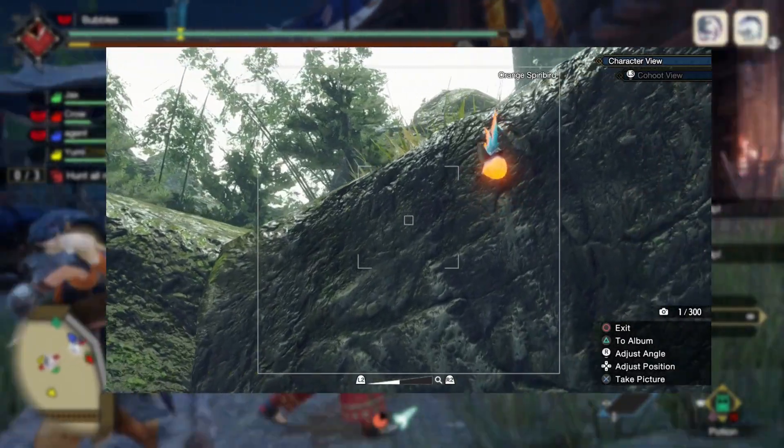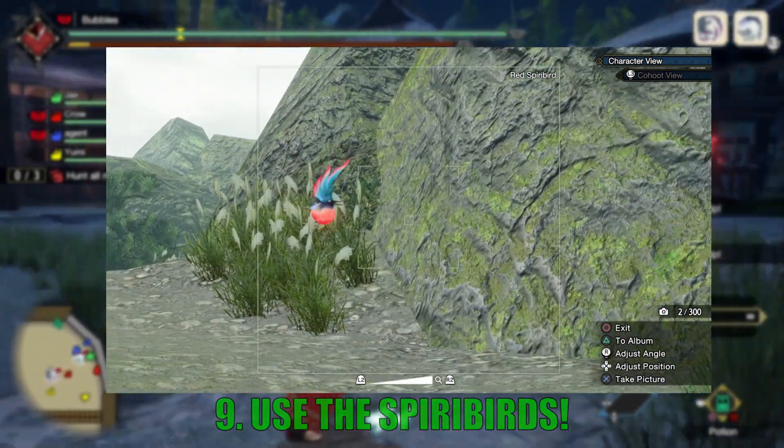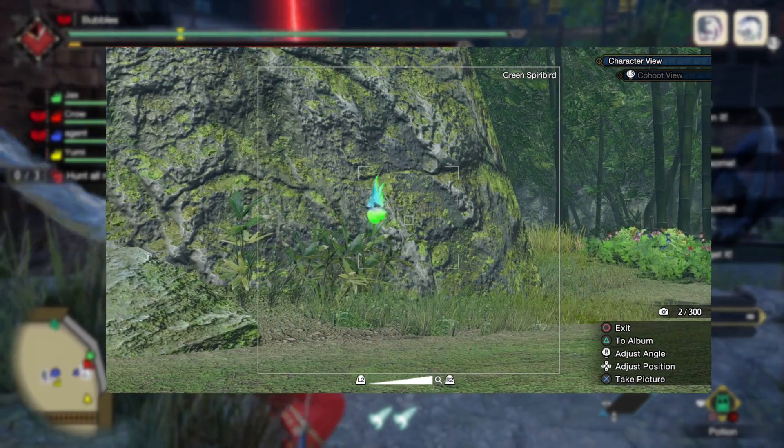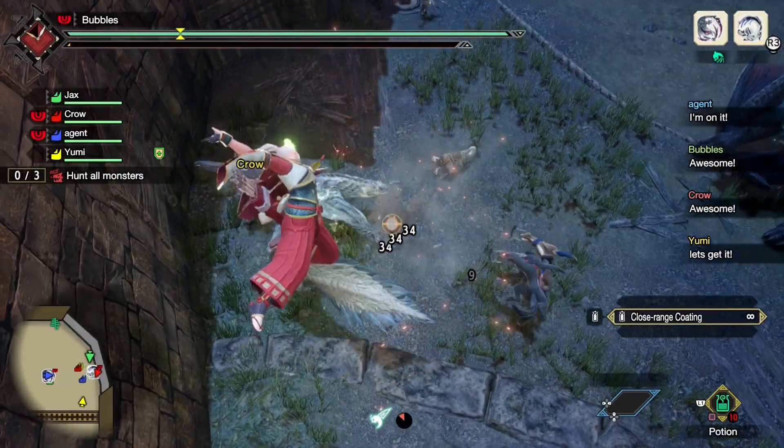Tip number nine: there are these little chubby birds around the map. If you see them, just run over them. They provide a permanent stat buff depending on their color. This is extremely valuable in higher-up hunts or against monsters that you personally struggle with — it'll keep you alive.